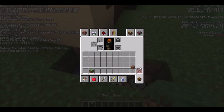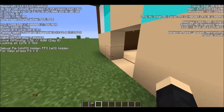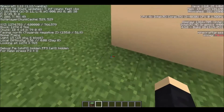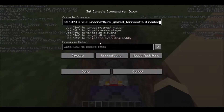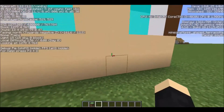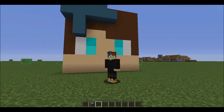Then type 'minecraft:air 0 replace'. For the closing one, you do the same testfor, then slash fill with the same coordinates, and then whatever block ID you used for the secret passageway. Hope you liked this video, see you next time!